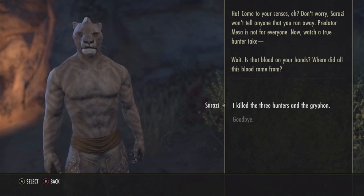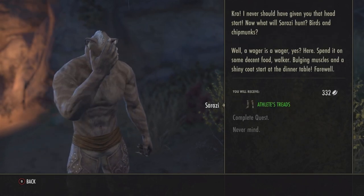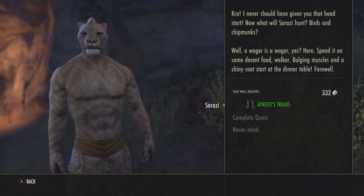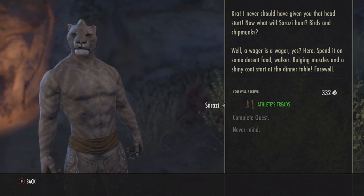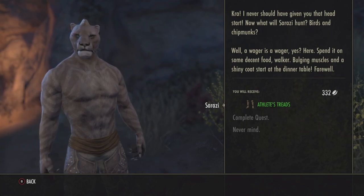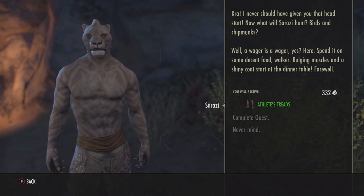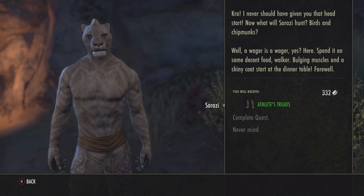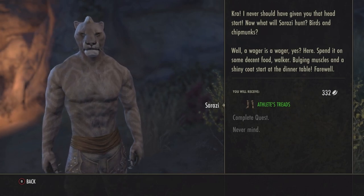Quest completion dialogue: 'Where do you think? I never should have given you that head start. Now what will Serrazi feed — birds and chipmunks?' 'Well, a wager is a wager. Yes, here — spend it on some decent food. Bulging muscles and a shiny coat start at the dinner table. Farewell.'